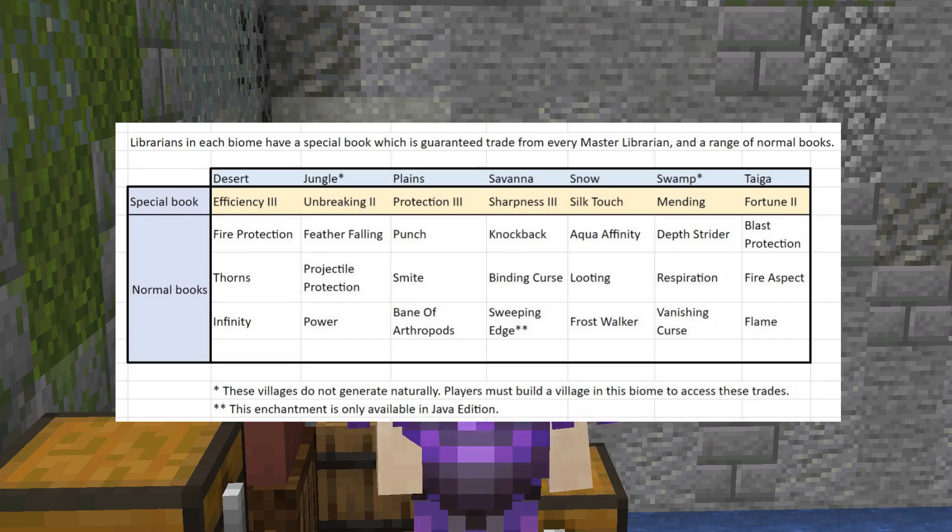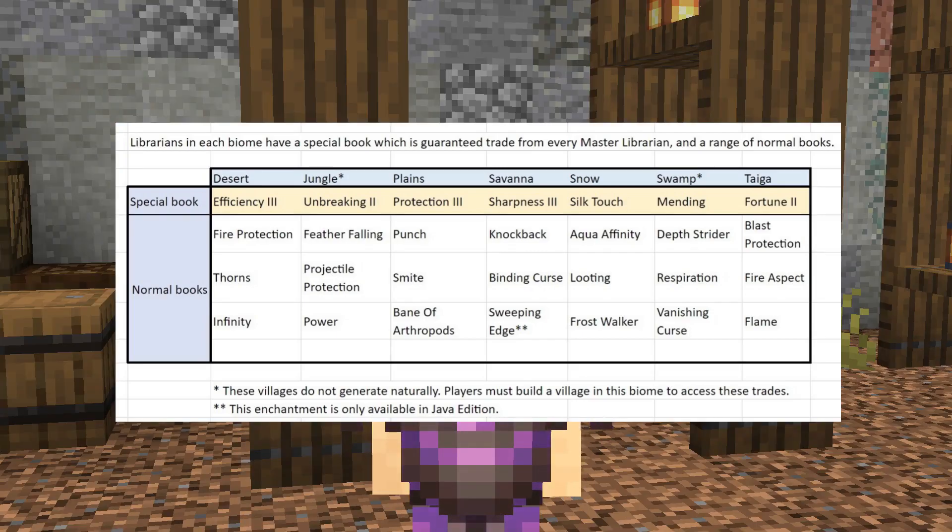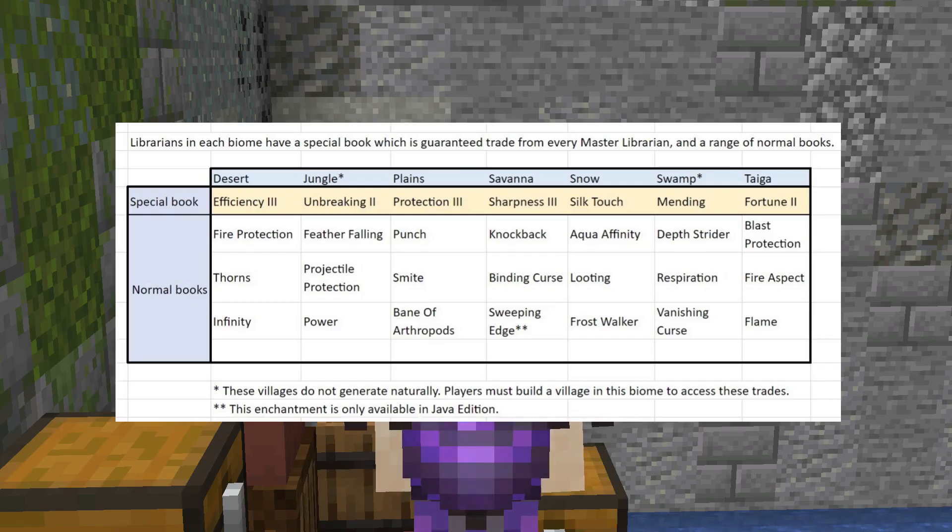As well as this, the normal books are the other types villagers can trade you. The desert will have Fire Protection, Thorns, and Infinity. The jungle, Feather Falling, Projectile Protection, and Power. The plains, Punch, Smite, and Bane of Arthropods. Savannah, Knockback, Curse of Binding, and Sweeping Edge. Snowy, Aqua Affinity, Looting, and Frost Walker. Swamp, Depth Strider, Respiration, and Curse of Vanishing. And the taiga, Blast Protection, Fire Aspect, and Flame.